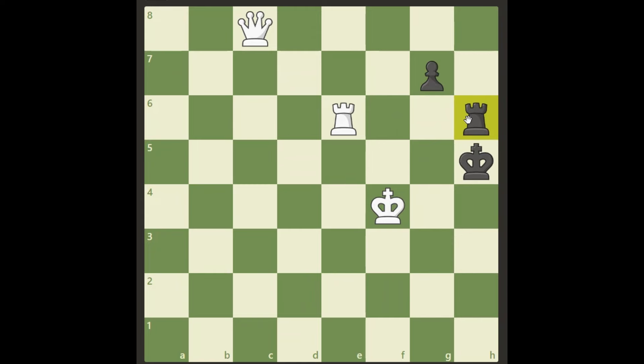But we have one move that stops both these checks and leads to the solution. This is a brilliant move: the rook goes to g6. We're blocking the pawn, we're blocking the rook, and we're putting black in some trouble because we are now threatening checkmate on g4 with our queen.